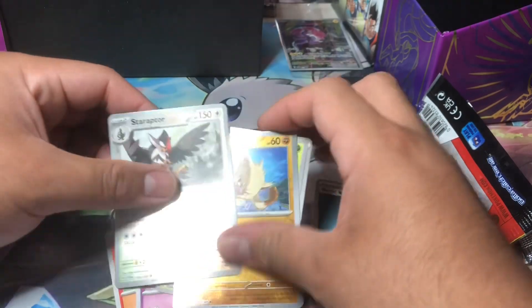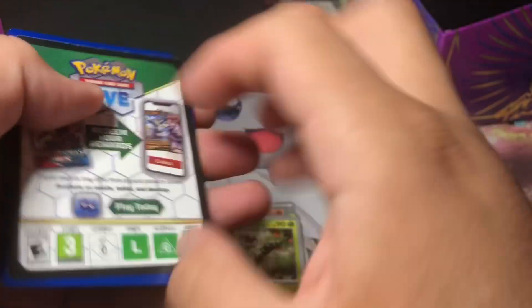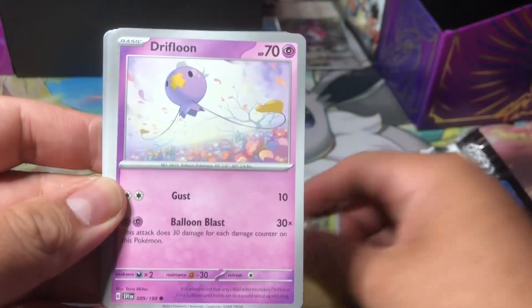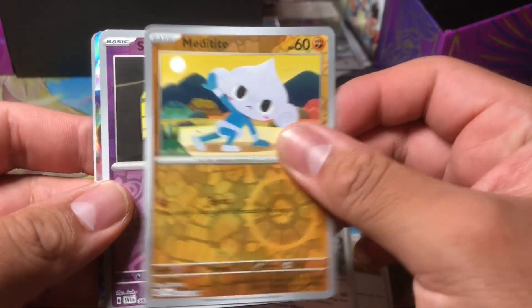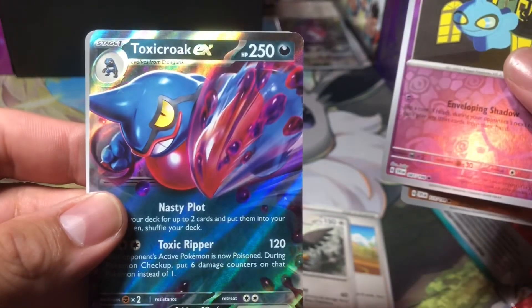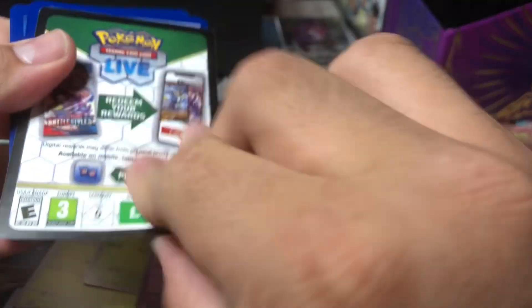I'm going to separate the reverses. I have a binder specifically for these cards, so I need to start setting it up. I might do a master set — not too sure — but I'll set it up that way just in case. Reverse Meta, ship it. And there's something in the back here — Toxicroak EX! We haven't pulled that one so we'll definitely take it. Not bad! Two hits already, seven packs to go.